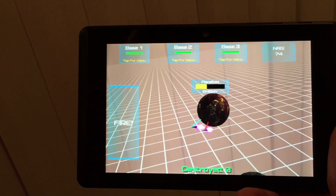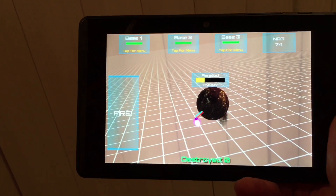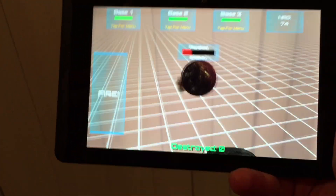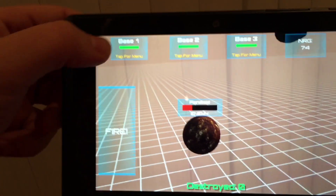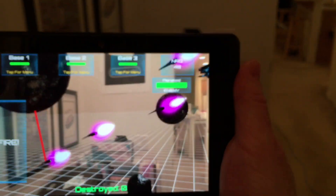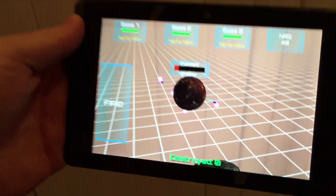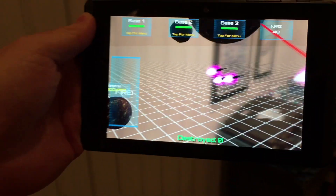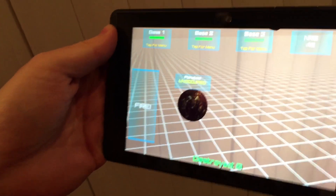They've taken out two-thirds of the health of the planet, but we've got one ship left. There's a little bit of health remaining, so we want to send another attack. We have 74 energy, so we still have the ability to do that. We'll take base one again and send another attack fleet over. When the planet goes down, it switches to Occupy mode — the ships fly back to their home base, and we can send a drop ship to occupy this planet.